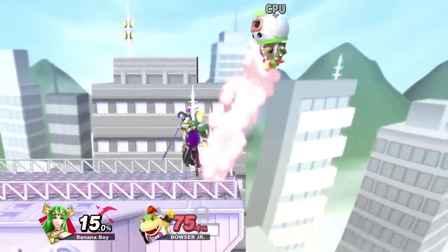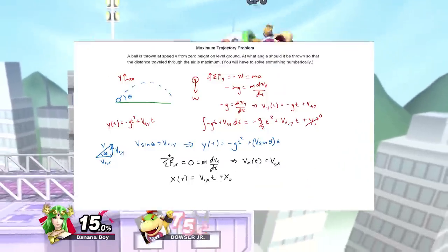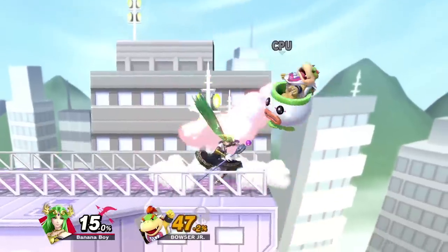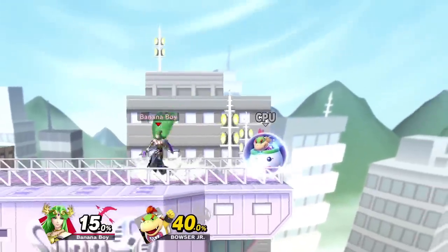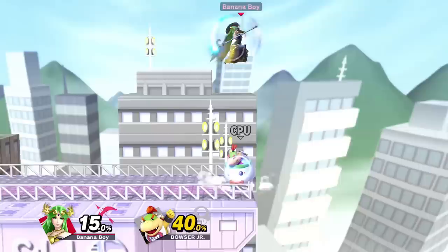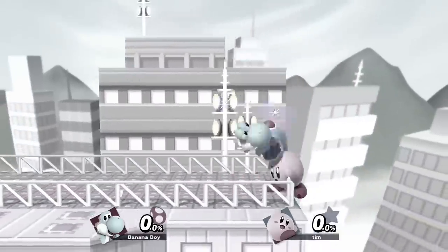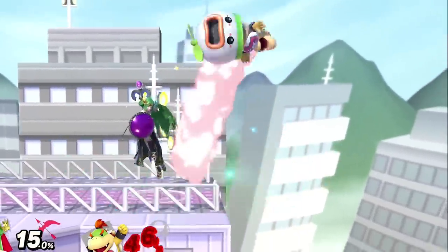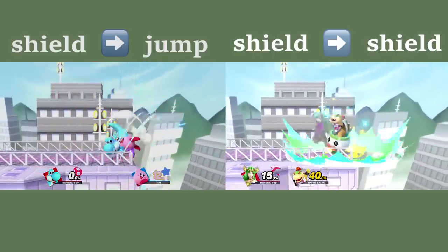Sometimes punishing the opponent for where they are is acceptable, as long as it's in the same place as where they're going to be after it. Say they're shielding in the corner, and you've been repeatedly punishing their option to get out of that situation — they tried to roll and you punished it, they tried to jump and got stuffed out. Because you've been doing this, they might start holding shield in the corner for longer than normal because they're expecting you to cover their out-of-shield option. In this case, you can run up and grab. This doesn't contradict the concept: punishing the opponent for shielding in this scenario is still punishing them for what they're going to do after their initial option — the only difference is that they just so happen to be the same two options.